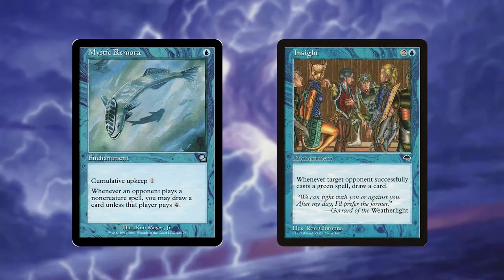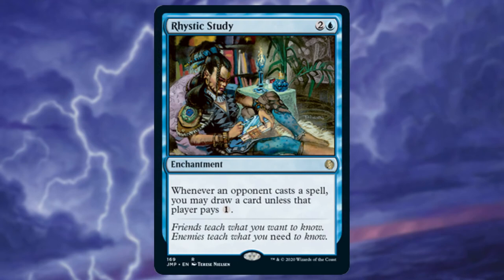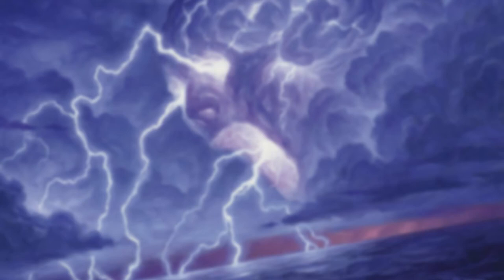Mystic Remora and Insight are great enchantments to play early because they build us a ton of value throughout the game. We'll have to pay the cumulative upkeep cost for Remora, and Insight only really works if our opponents are playing green, but most games they'll generate a ton of value. If you have the funds to add in Rhystic Study, I don't see why you wouldn't — it fits perfectly into the deck. The last four cards I have are creatures; yes they draw us cards, but I see them more as value plays within the deck rather than purely card draw.